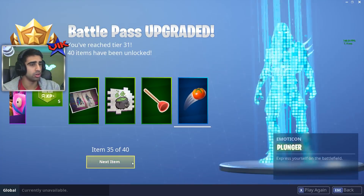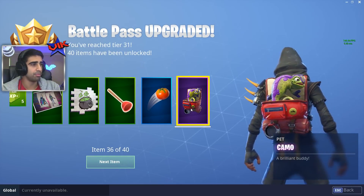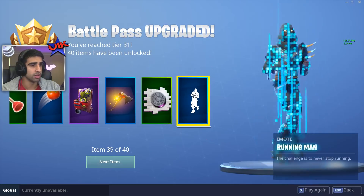Plunger. Tomato — what do you do with the tomato? You throw it at people, I guess. Camo pack — does it do anything or does it just sit on your back? Guiding Glow. Red Riding set. Manhole cover.